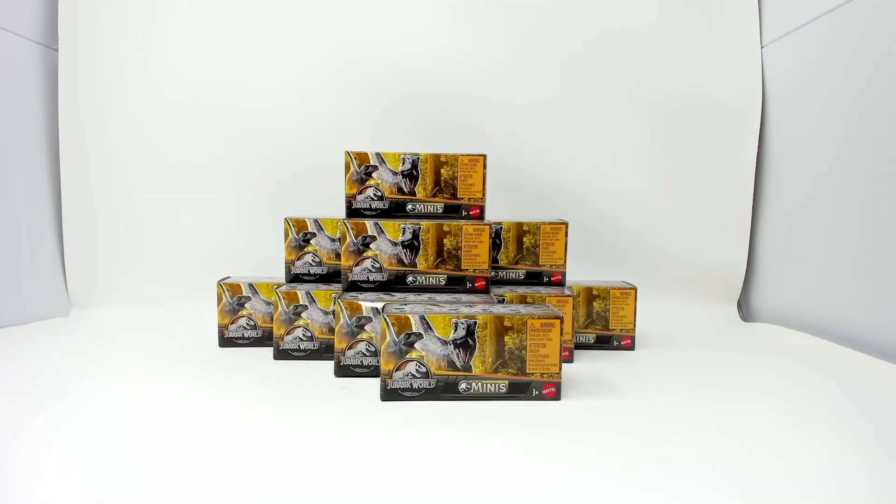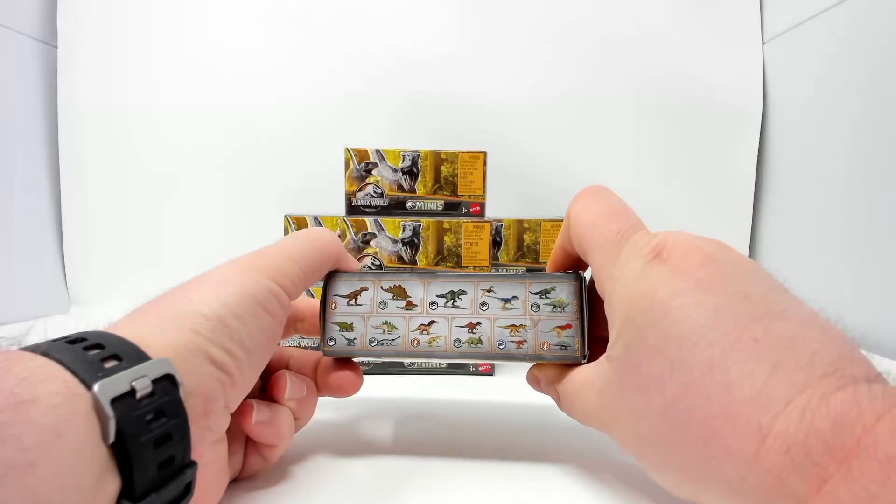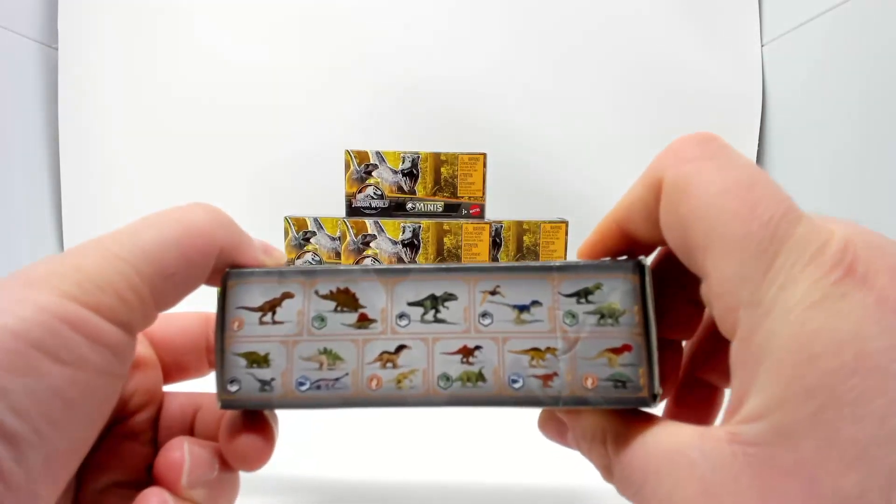Welcome to 'What's in the Box.' Today we have Jurassic World Minis — formerly Jurassic World Dominion. This is the fourth in the series; they just shortened the name to Jurassic World Minis. Each of these is surprise-packed — you're not supposed to know what's inside — and there are 11 different variations, with one to two dinos per box, so we have quite a few dinos to discover.